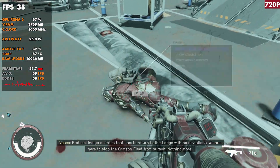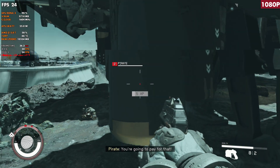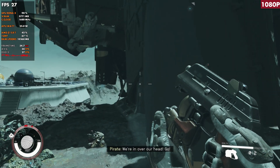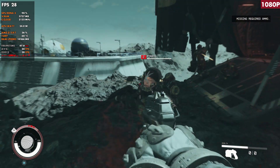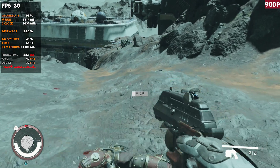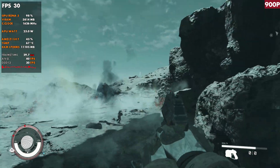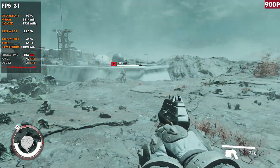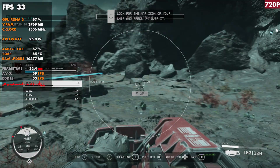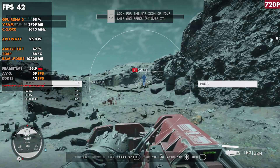720p surprisingly didn't gain me as much as I thought here — basically the same kind of FPS. This was just a difficult area. The same area near the ship at 1080p definitely gets us down into the low twenties, which tells me other combat areas are likely to do the same. Even at 900p it's really not that much better — it stays playable, but we're not quite holding 30. At 720p we do get a little bit of a gain, so it depends on whether you're going for visual clarity or FPS.